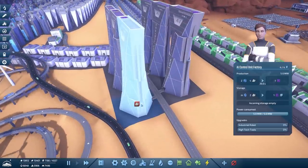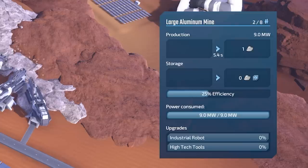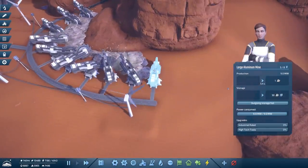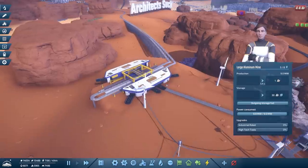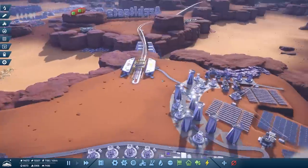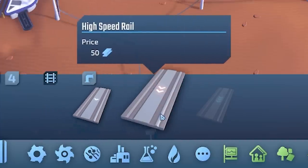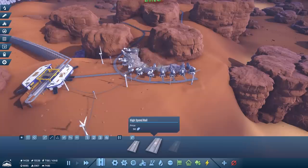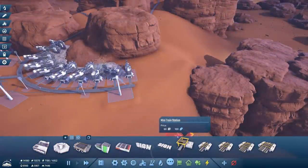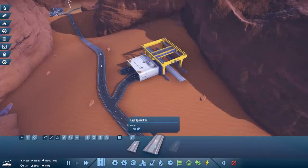These guys are struggling to get the aluminium. It might be worth trying a more direct route. All the aluminium ore is maxed out with none in storage. There is a train station here but it only feeds this area. I wonder if another line or another station could take it over to where it's needed. In our railway tab we actually have the high speed rail to use — we haven't used it at all yet. It seems fitting that we could use that to unlock the next research of the lightning rail, so we'll build a mini train station.